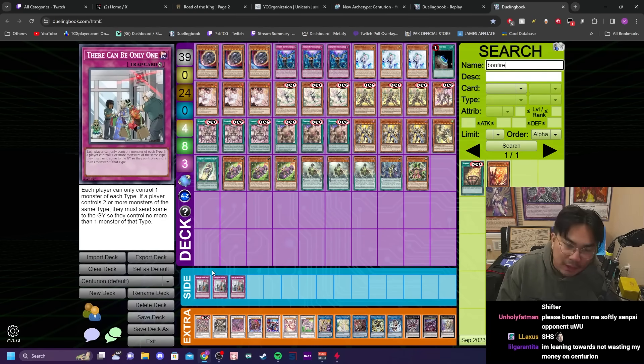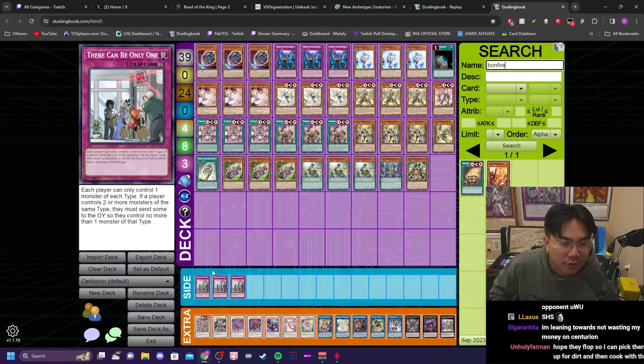I'm not really a big fan of King Calamity locking your opponent at the moment. I'll wait to see your takes and what you think about the Centurion cards. That's kind of the preview of my overall initial thoughts on the archetype. Let me know in the comments below what you guys would do with this deck, and I'll see you guys in the next one.